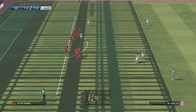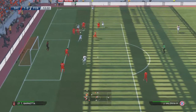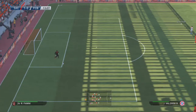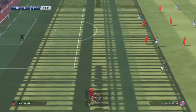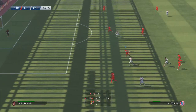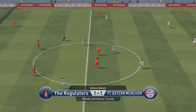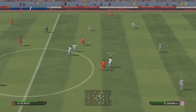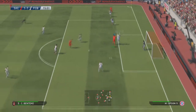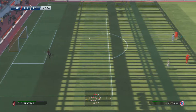Then the ref decides I've had a bit too much luck and gives me the world's softest yellow card, handing the opponent some free kick practice. He takes the free kick just over the bar. I then play myself into trouble trying to play out — I give him a free shot on the edge of the box which he hits wide. Then I try something unnecessary instead of just lumping it to Benteke; it gets blocked, he wins the ball back and makes it 1-1. I try an immediate response with a good cross but Benteke really should have done better.